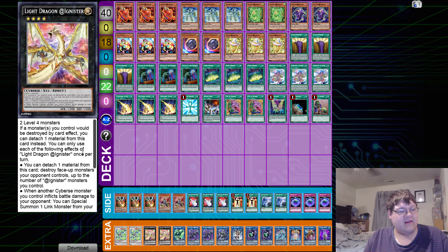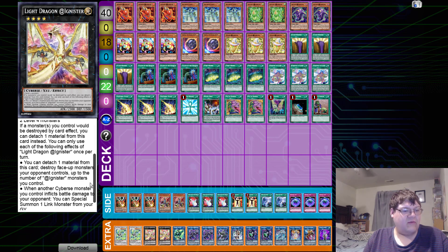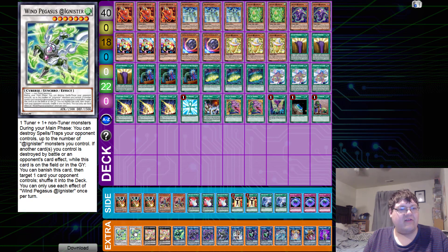We have two copies of Light Dragon Ignister. If a monster you control would be destroyed by card effect, you can detach one material from this card instead. Once per turn: detach one material from this card — destroy face-up monsters your opponent controls up to the number of Ignister monsters you control. Or, when another Cybers monster you control inflicts damage to your opponent, you can special summon one link monster from your graveyard. Then we have two copies of Wind Pegasus Ignister — one tuner plus one or more non-tuners. During a main phase, destroy spell or trap cards your opponent controls up to the number of Ignister monsters you control. If another card or cards you control are destroyed by an opponent's card effect while this card is on the field or in the graveyard, you can banish this card and target one card your opponent controls — shuffle it into the deck. It's a fat monster giving you protection and popping back row.